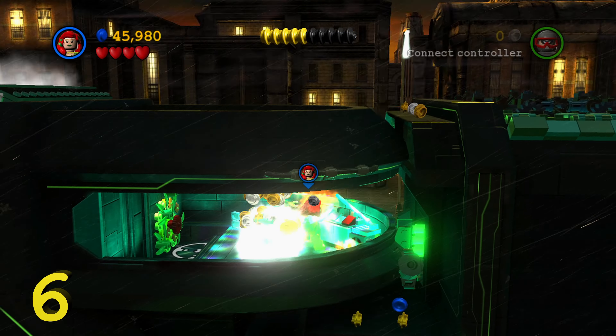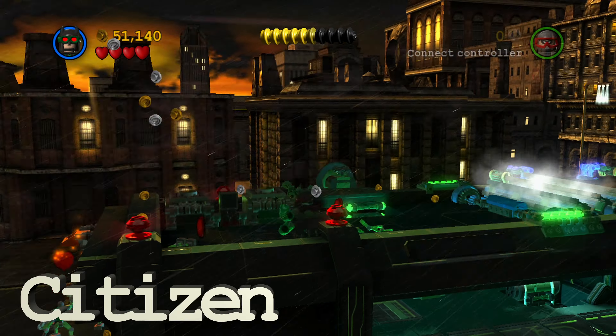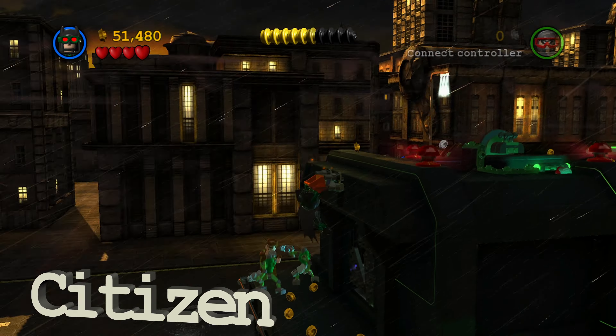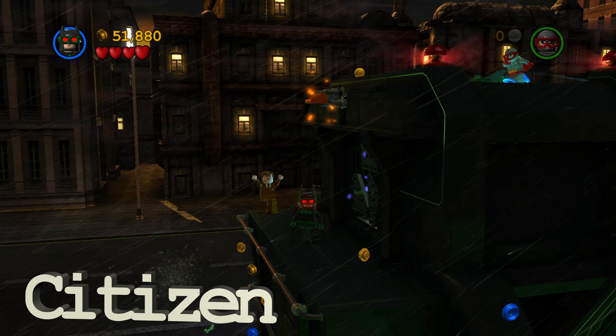Once you do that, it's going to pull the ball away, and there's going to be some gold Lego objects on the left side of the wall. So we're just going to destroy that with a laser character like Superman. And once you destroy all of the gold Lego objects, it'll give you minikit number four.